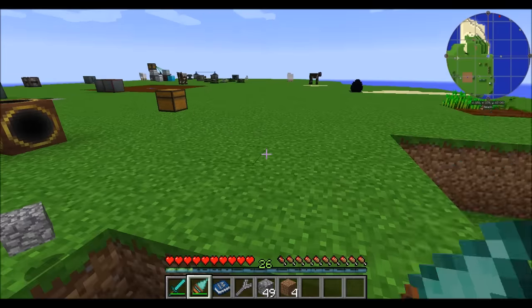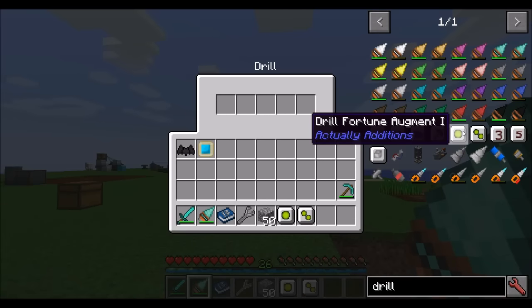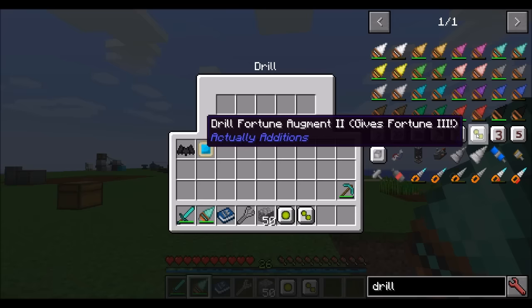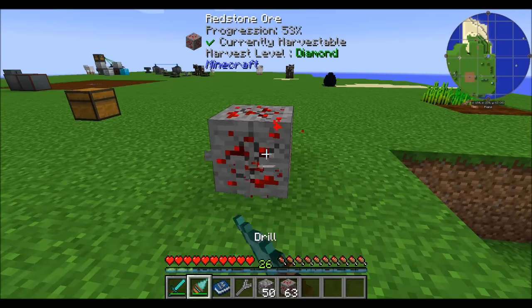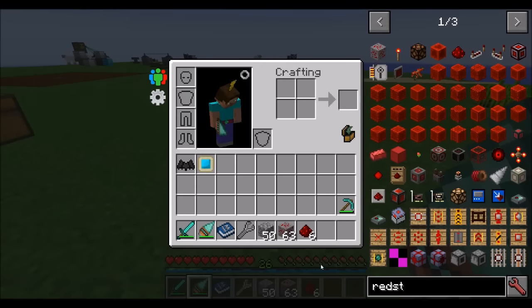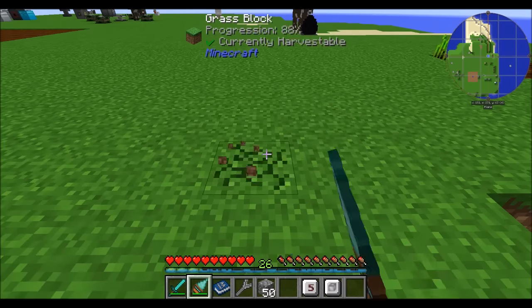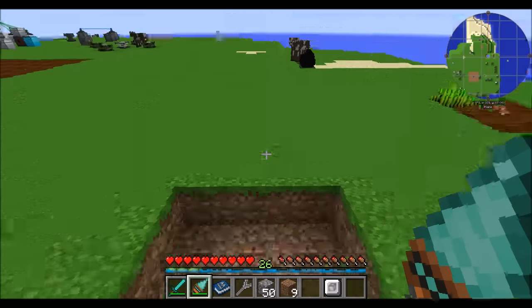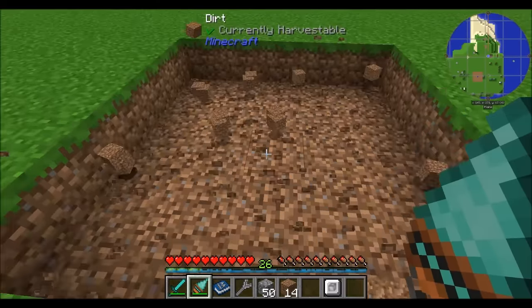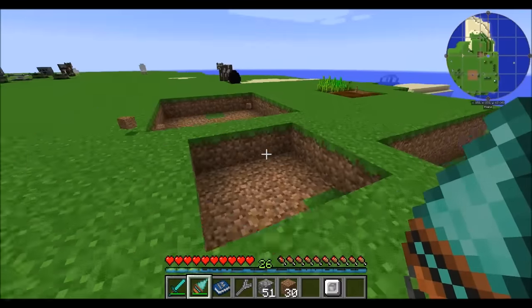There's a silk touch augment that gives you the silk touch ability. There are also two tiers of fortune augment — fortune augment one and fortune augment two — which gives you fortune three on the tooltip. So mining something like redstone ore will give you the fortune benefit. There are also mining augments: the number three mining augment clears a three-by-three area, and the level five mining augment clears a five-by-five area. You can use this to mine faster and further.